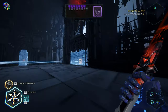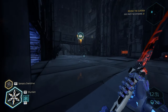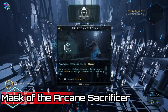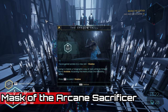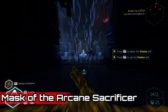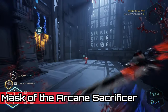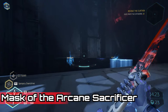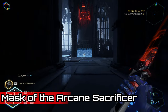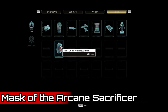The next collectible — the Mask of the Arcane Sacrificer — you'll see way before you can collect it, but you can't grab it the first time you see it. You need to progress further into the level and gain access to a brand new ability. Carry on through the level as designed and at the end of the room you'll be granted the Shadow ability, which creates a decoy that can stand in front of the light beam for you — meaning you can technically be in two places at once. On the way back, clear the enemies, then use the Shadow ability on the light beam again. Your decoy stands there, you turn invisible, and you can pick up the Mask of the Arcane Sacrificer for free without being locked out or killed.